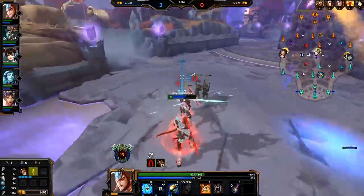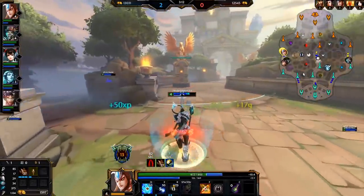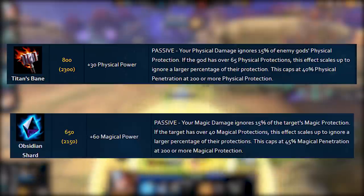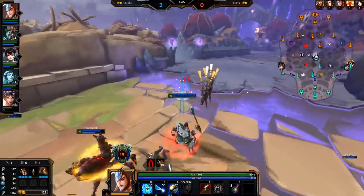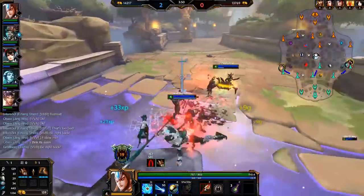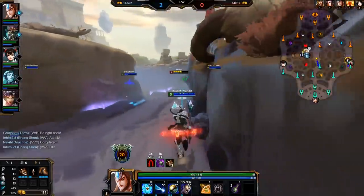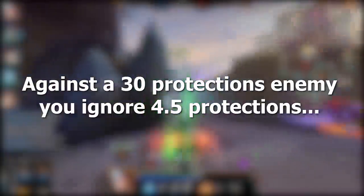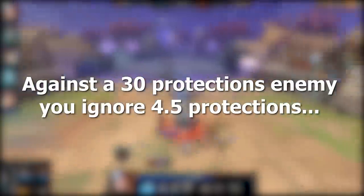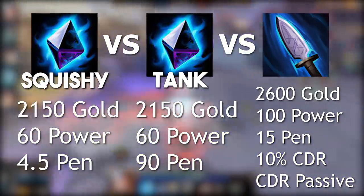Against tanks it gets more complicated. Tanks will often build upwards of 200 protections, and no matter how much flat pen you buy, you'll have a hard time breaking through all those defenses. That's where percentage penetration comes in. Items like Titan's Bane and Obsidian Shard ignore enemy protections by a percentage of their total protections, making them extremely effective against high-protection enemies but almost useless against squishy targets. Obsidian Shard, for example, ignores 15% up to 45% of enemy protections depending on how many they have, up to a maximum of 200. Against someone with 200 protections you get the full 45% — effectively 90 penetration — more than any flat penetration item could give. But that same Obsidian Shard against someone with only 30 protections gives effectively just 4.5 penetration.